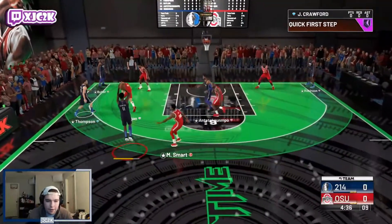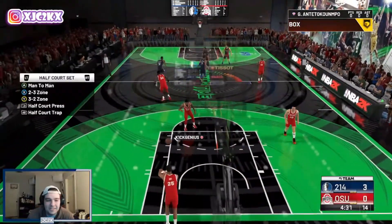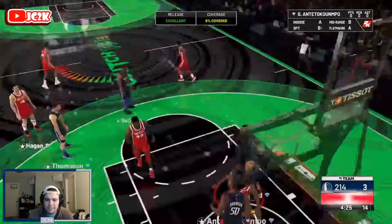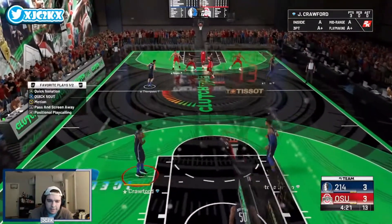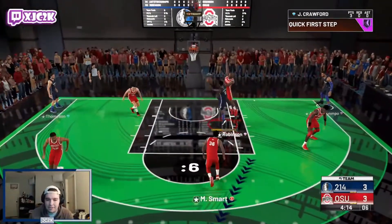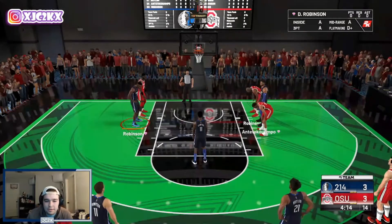Oh yeah, already cooked him — easy green light, let's go! Jamal Crawford knocks it down, great start to the game. Come on, D up. He greened that at six percent — that's a tough shot, I'll give him props. Get it right back to Jamal Crawford — space the floor. He can slash to the rim too — look at him bursting right past, getting to the rim and drawing a foul. Beautiful stuff.